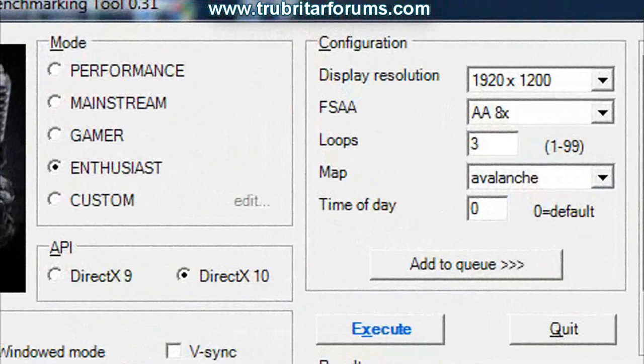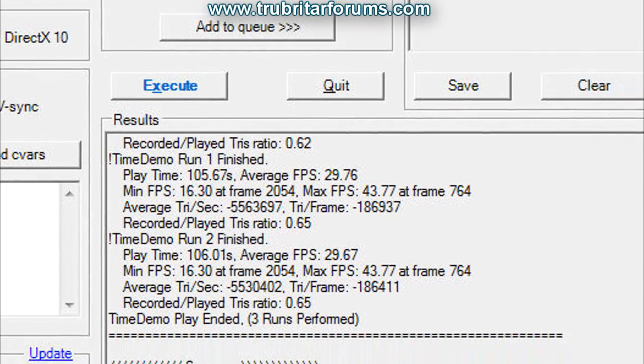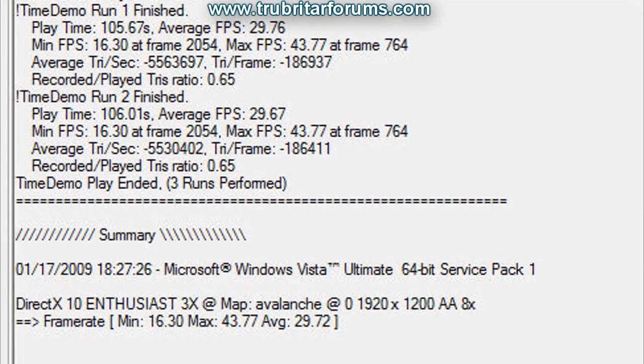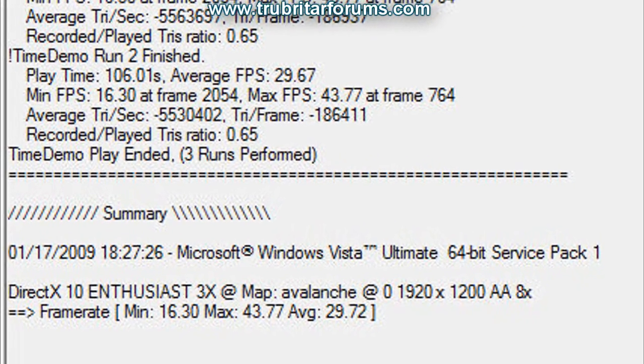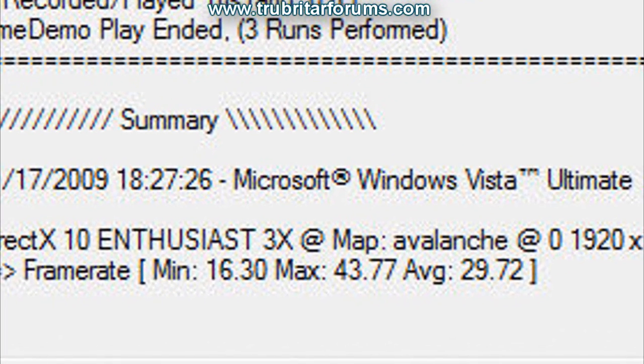Let's check out with 8x anti-aliasing engaged — once again enthusiast mode at 1920x1200. Very reasonable scores: minimum of 16.3, max of 43.7, overall average of 29.7. Fantastic results coming from this single GPU.